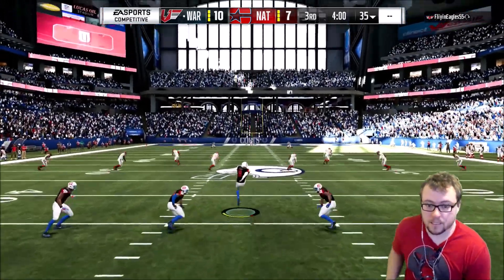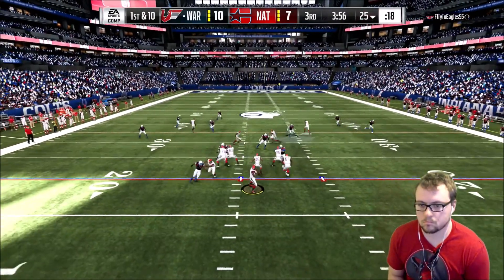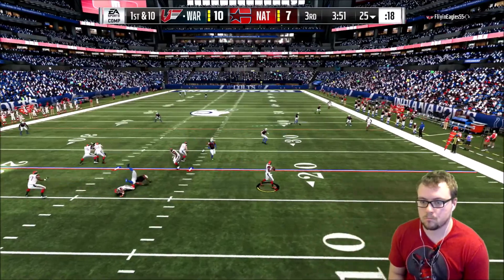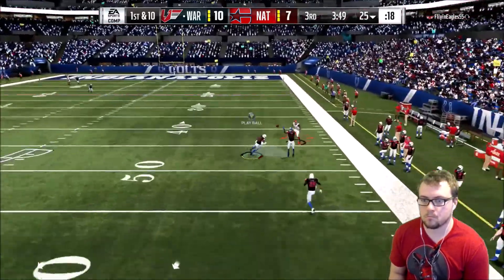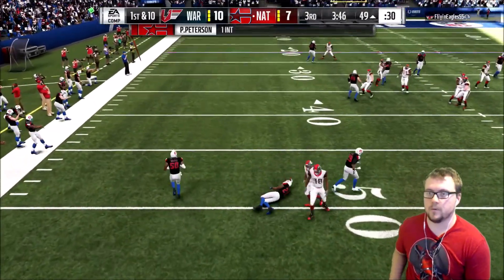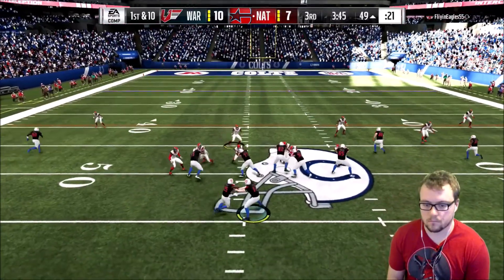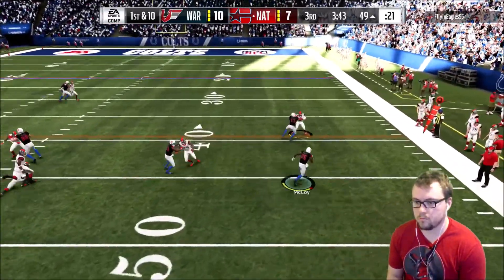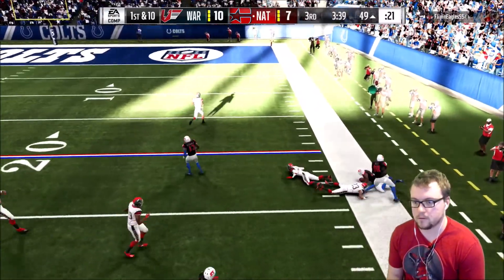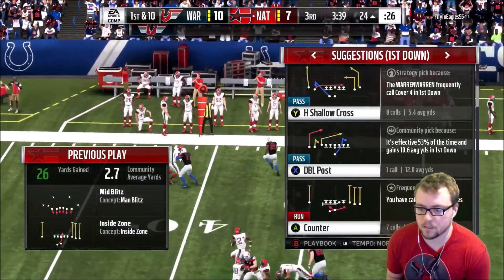That's the main thing - I didn't want to be shut out twice. Talking about tendency breakers, or counters as I also like to call them. You've done things in a certain way in the first half - surprise. Patrick Peterson, that was a forced pass and we take over on the 49-yard line. I love that my receivers block so well. Actually getting something done on the ground.